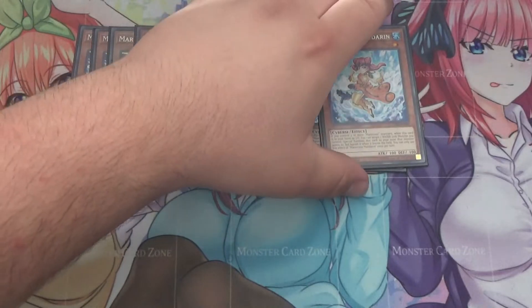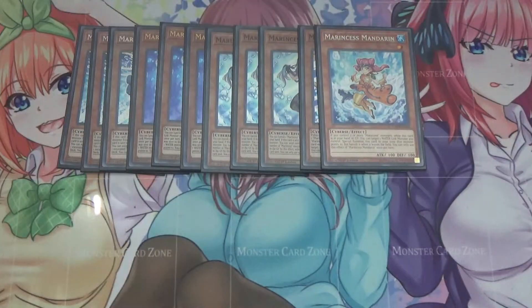I also run one Marincess Mandarin. If you control two or more Marincess monsters, you can special summon Mandarin from your hand or graveyard to a zone a water link monster points to, so it can be an extender. I only run it at one because you can also send it off of Blue Tang. It's not the most ideal play, but it's always going to be an extender — sometimes it comes up, sometimes it doesn't.